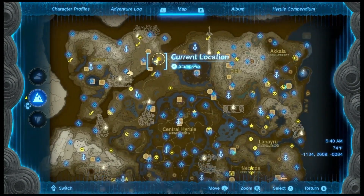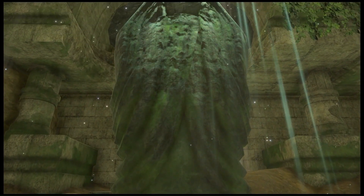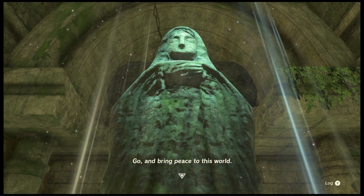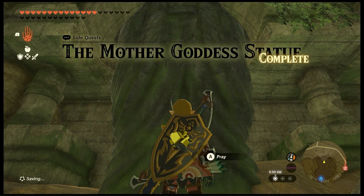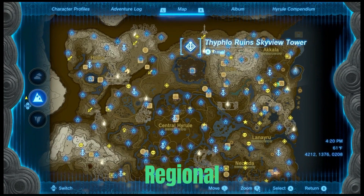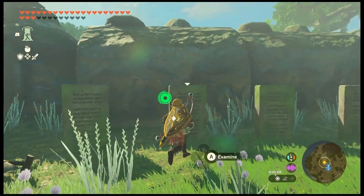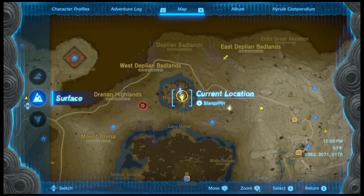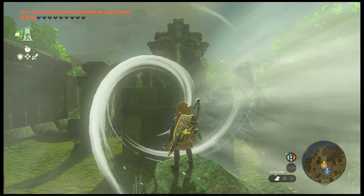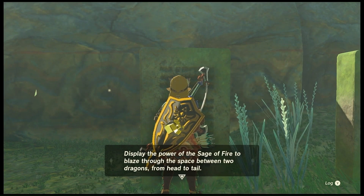Travel back to where you were before and pray to the goddess. The White Sword of the Sky — and bring peace to this world. Display the power of the Siege of Wind: you're just going to use Tulin and shoot wind at this owl. Display the power of the Siege of Fire to blaze through the space between two dragons, from head to tail — these ruins, the corridor between two dragons.